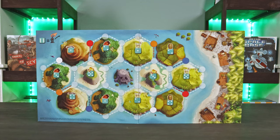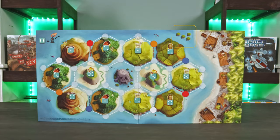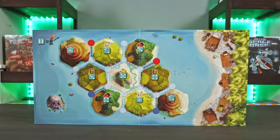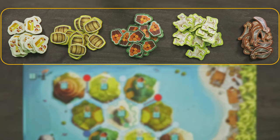To set up, place the board in the center of the table based on the number of players, as indicated by the number of turtle aisles in the upper right corner of the water. For three or four players, use this side. For this two player game, I'm going to be using this side. Separate the resources by type and place them in a pile next to the board. There are five types: cutlasses, goats, wood, gold, and molasses.